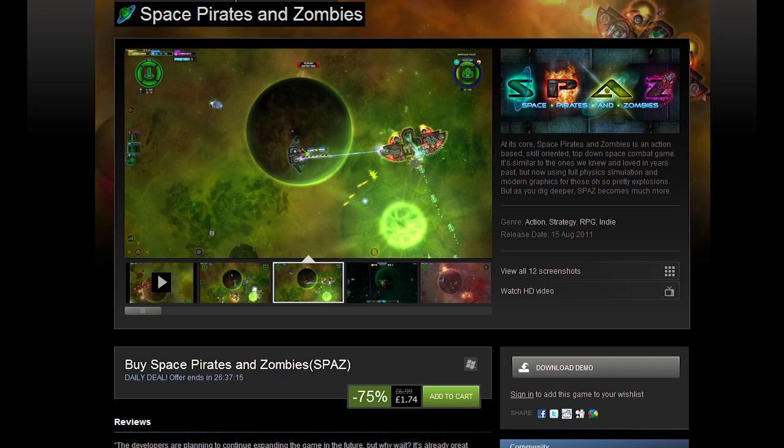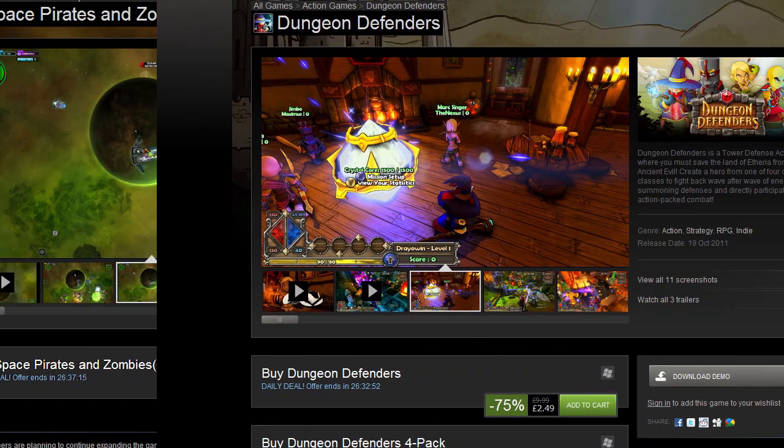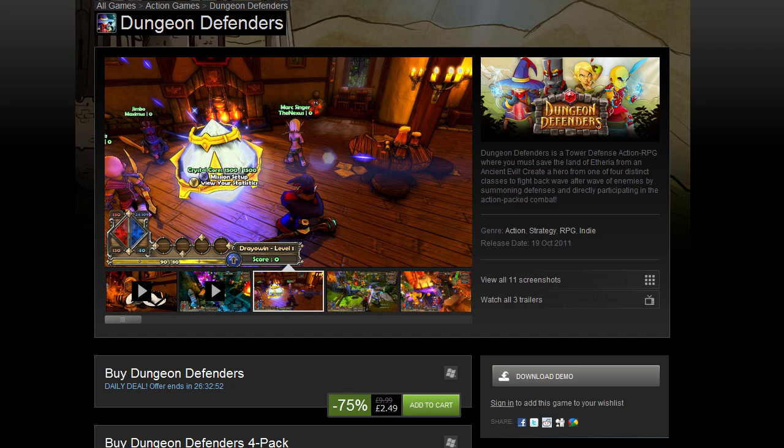Dungeon Defenders — 75% off, that is $3.74, €2.99, £2.49, and AUS$3.74. This game is absolutely worth the price. I did a WTF Is of this title with the developers if you want a full look at what it is. It's effectively a third-person tower defense game in which your character levels up and you can put points into various skills. It also has equipment.